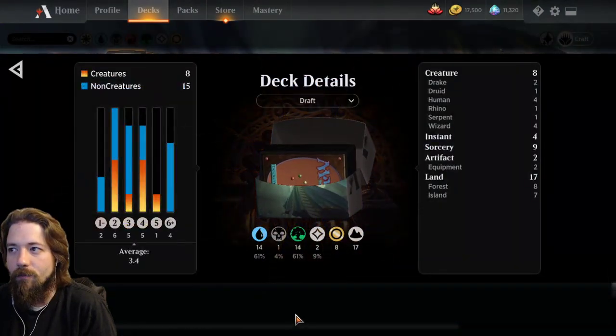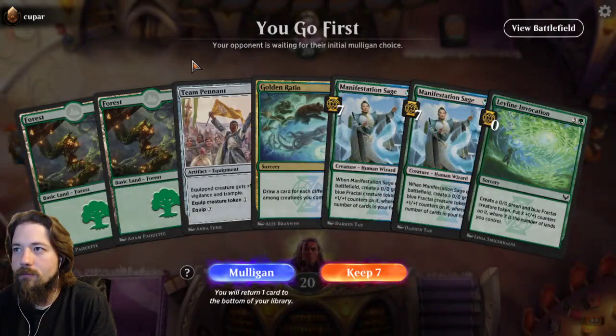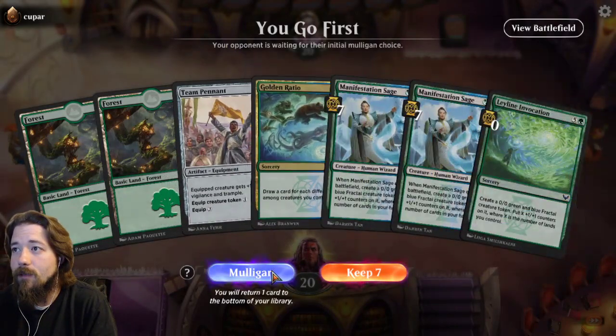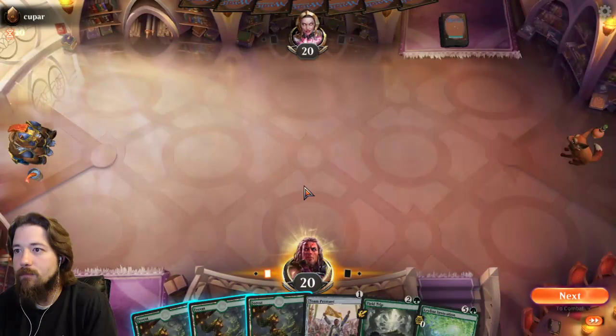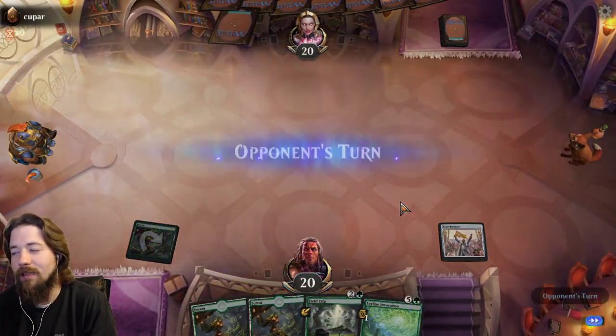I have 15 non-creatures, but two of them are artifacts. I hate Golden Ratio — not the best hand, I won't deny it's not the best hand.